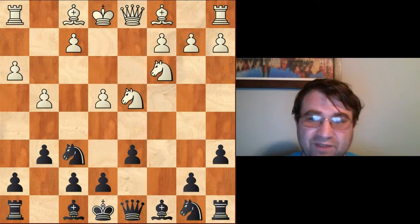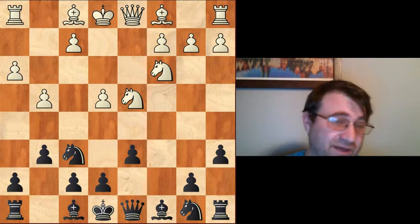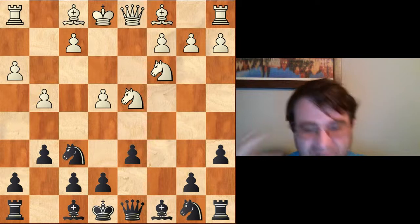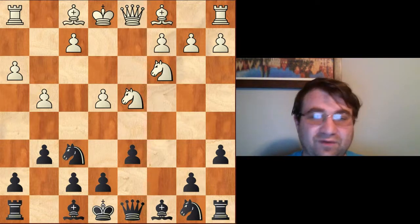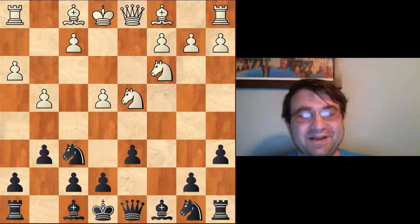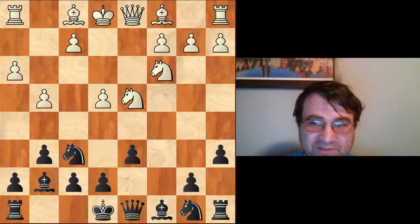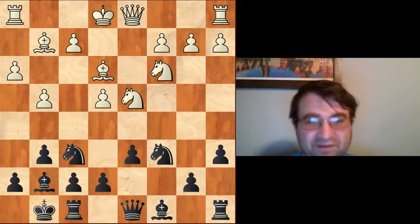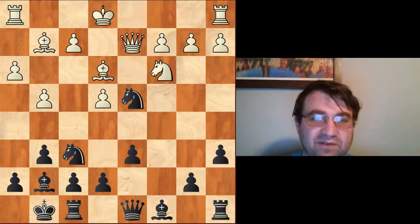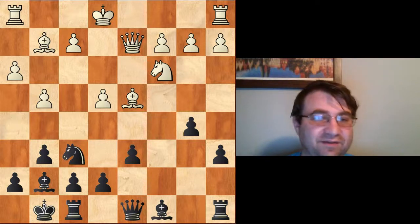Now g3 is a little passive, so you could try g4. Ian Nepomniachtchi actually tried this against Nakamura in 2020 — his opening preparation with white is top-notch. That game continued bishop g7, bishop g2, castles, bishop e3, knight c6. We're seeing these same themes repeated: people are just playing this like a dragon. We had queen d2, knight d4, bishop d4, b5 — Carlsen just taking advantage of having the a6 move in, and he can play b5.